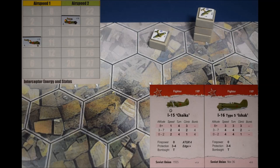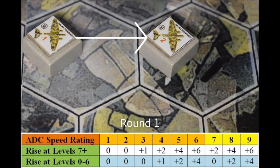Both flights start with energy equal to four times their own speed rating at their starting altitude. The I-15s' speed rating at level nine is a measly one, but the Mosca's speed rating at level seven is four, so their initial energy is sixteen, and they begin at airspeed two, as shown by being placed in the middle of their entry hex. The interceptors fly no further on round one, so play begins with the bombers advancing one hex. Each hex represents 500 yards, and each round represents 7.5 seconds of action, half the timescale in the previous edition of Dogfight, so the bomber's scale speed equates to around 136 miles per hour.